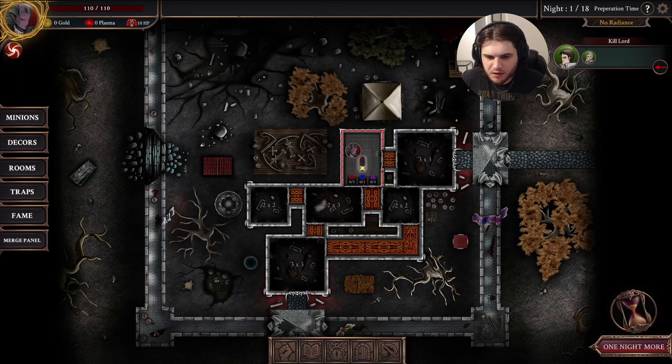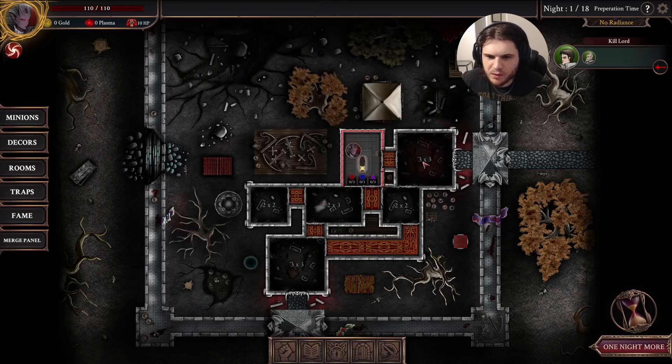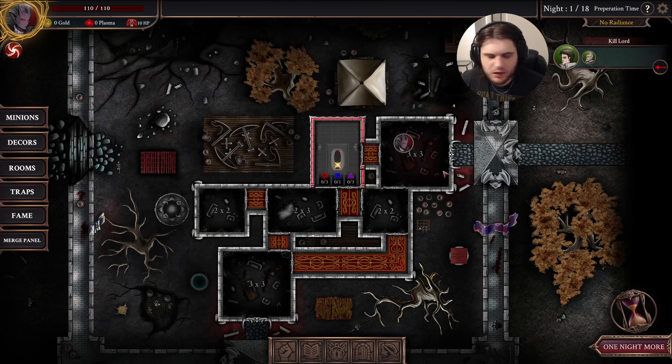Basically, we own this kind of mansion. Here are our rooms, and people are going to be invading our mansion trying to kill us. If our coffin goes to 0 HP, we lose. They're coming from the right, so they're going to invade right here.